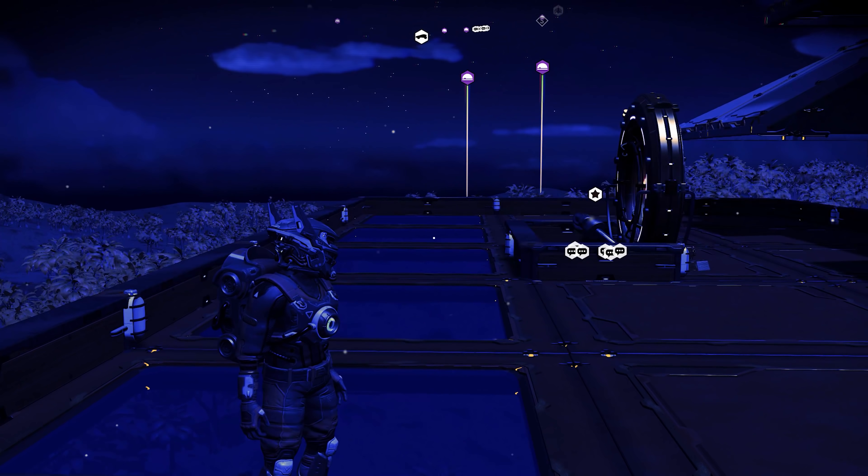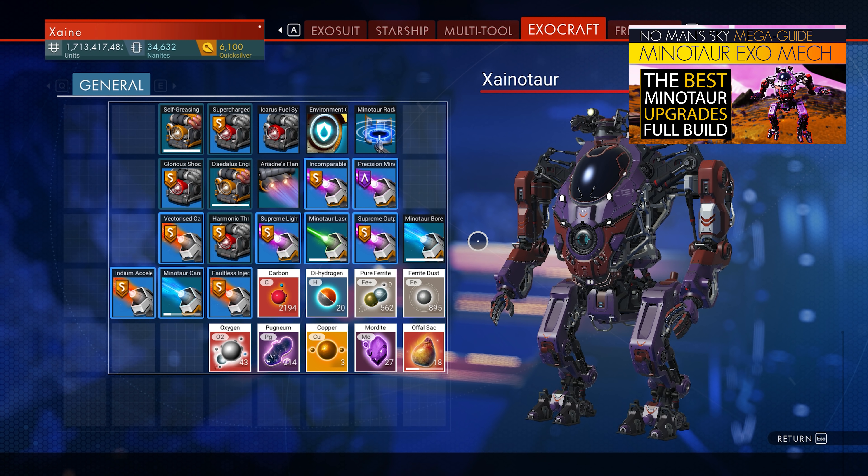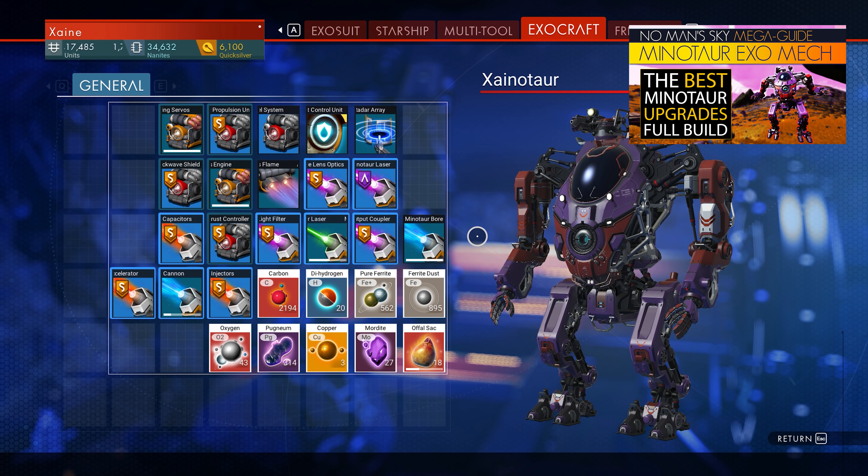So, we go to the scanner here and move along to scan for distress signals. By the way, if you're interested in the Minotaur and the best build and stuff, this is my build for it — my example one, which I built for the mega guide for Minotaurs, which I released Monday. You can find that in the top right card, linked in the pinned comment, description, and at the end of the video. It's a really good video and you should definitely see it.